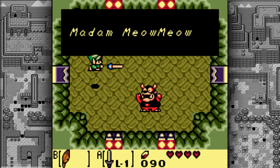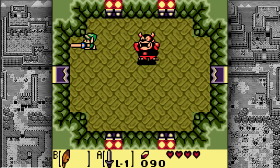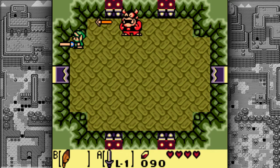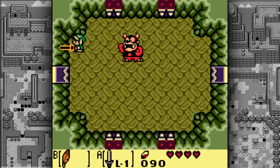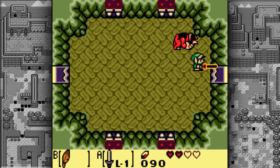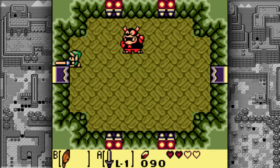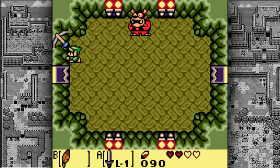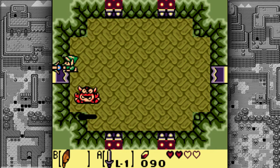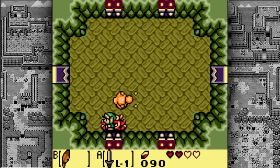The boss says: 'You must be an assassin sent by Madam MeowMeow to rescue the mutt. It is I who will get you!' This guy is honestly not that hard either. You do a few spin attacks — he'll shoot arrows. Don't get cornered; keep maneuvering. Once he charges the wall, let go and there we go — he's dead. He gives you a fairy, so pick that up and we have full health again.